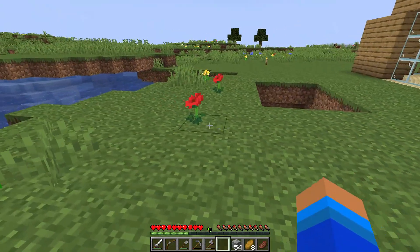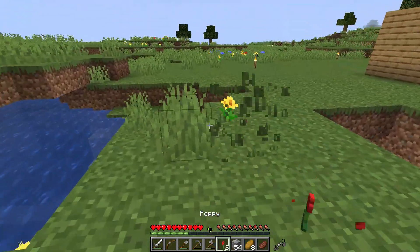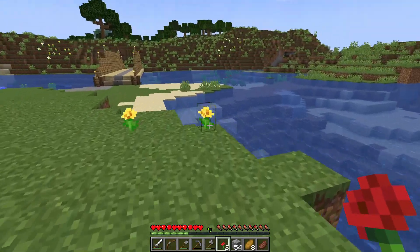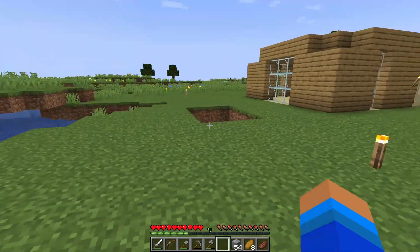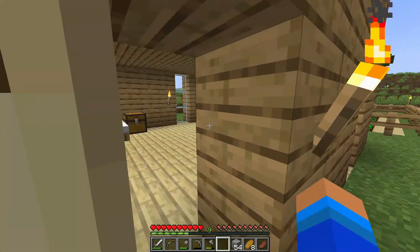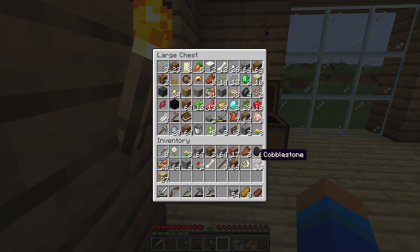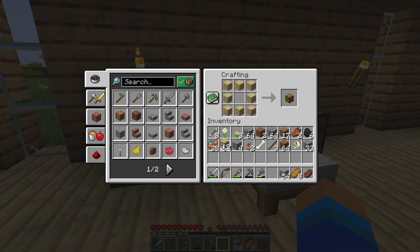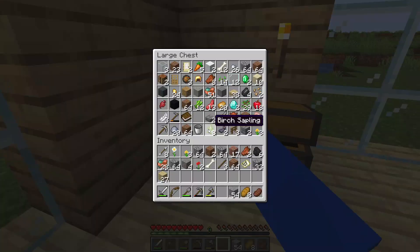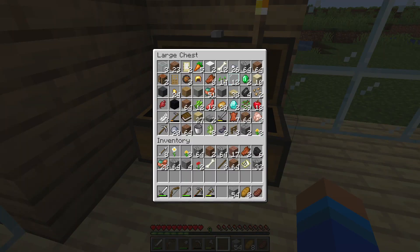I dug out a little bit of land here. I also realized I'm running out of space in my house — I only have a wide chest and a small one. I need more storage. I have birch planks, but birch wood isn't as common as oak, so I want to preserve it. I'll have to go find some oak planks.